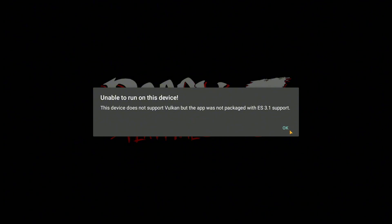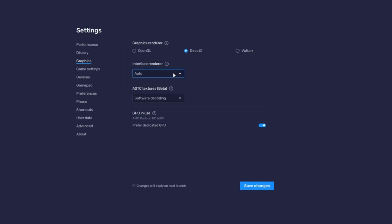Point 4: Emulator problems. If you're trying to play on an Android emulator, you're not out of the woods yet. Emulators like BlueStacks, LD Player, or Knox might also struggle to run Poppy Playtime Chapter 3. These emulators replicate mobile devices on your PC, but they might not fully support the required graphics APIs or the hardware acceleration needed for smooth gameplay. Even with high-end GPUs, some emulators simply can't mimic the mobile environment perfectly, leading to crashes or a bad performance experience.